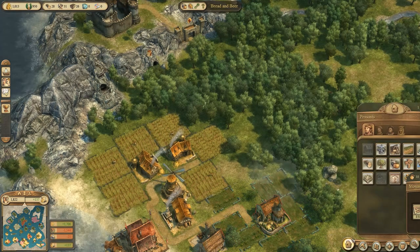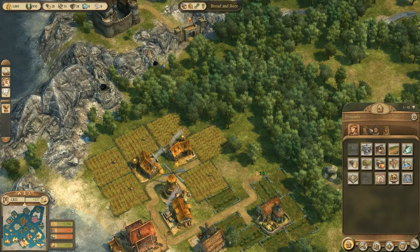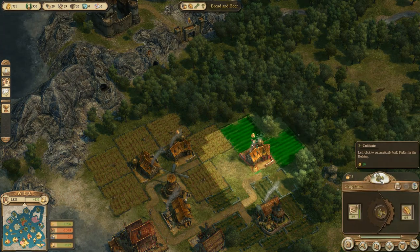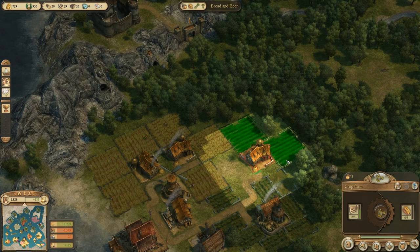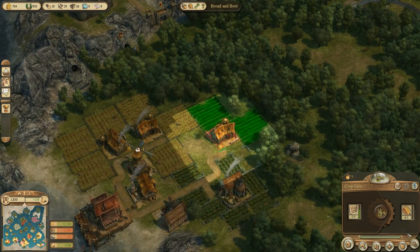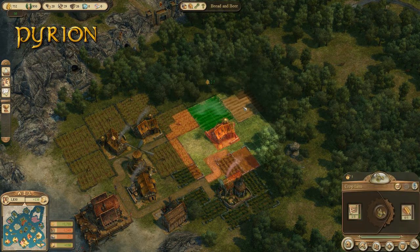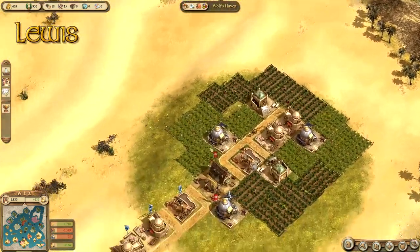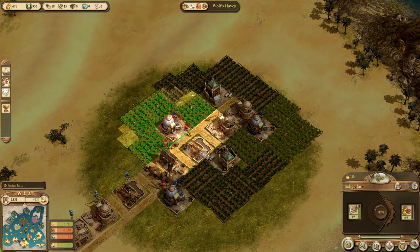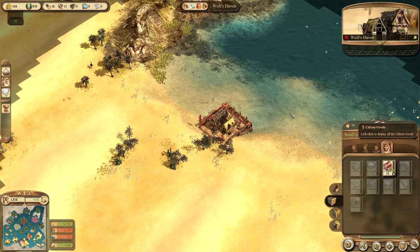I guess they mean hops rather than herbs. It's amazing how expensive stuff is, isn't it? We need to be more efficient with our building layouts — that's the problem. We've got all these warehouses just sitting around doing nothing. We made a boo-boo. The carpets are being made fairly productively — they're at decent production levels, and we've got 18 of them in stock.